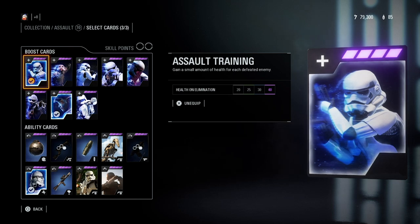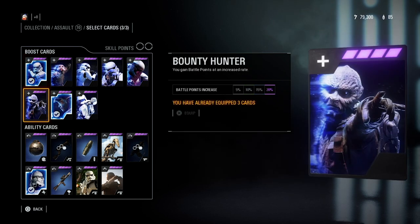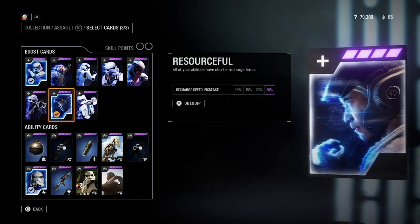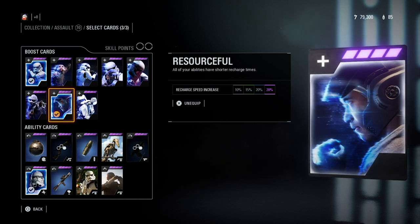Assault Training — gain a small amount of health for each enemy defeated — is the best card by far for the assault class. Once you upgrade it all the way you get 40 health per person that you kill. Another really good one is Resourcefulness, which gives all your abilities shorter recharge times. This one takes a little longer to unlock.